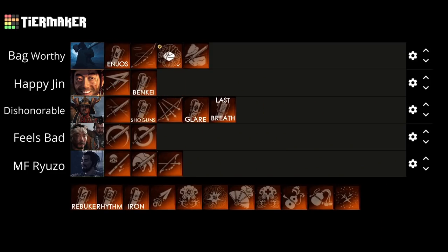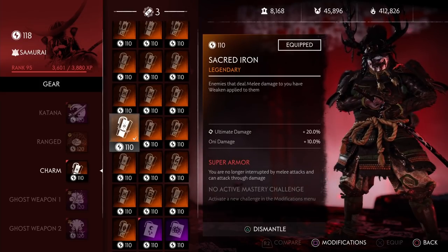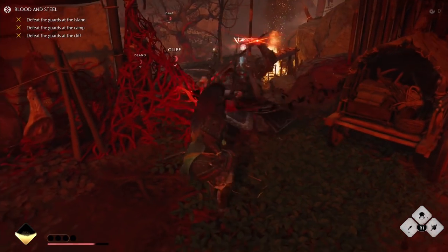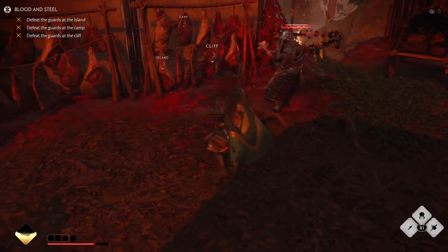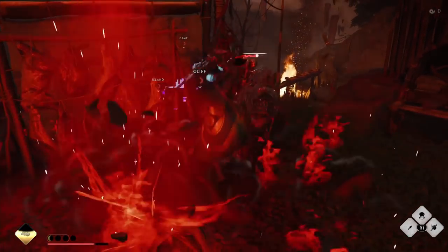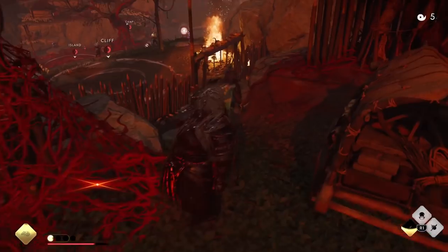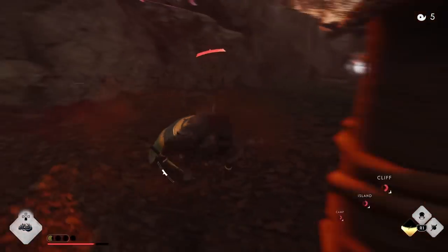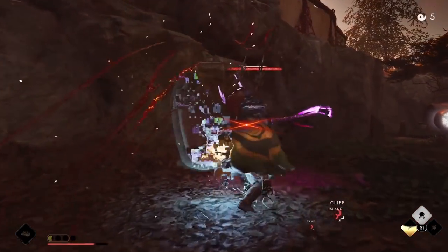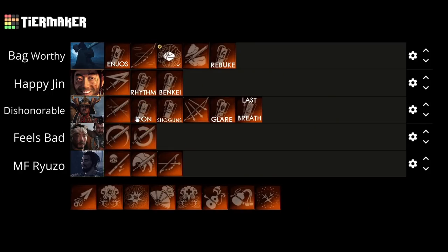Next up we have Sacred Iron. Enemies that deal melee damage to you have a weaken applied to them. The best situation is with an Injury Resolve build as it does require you to take damage. Keep in mind that in some cases when an enemy goes through your guard on a block, this perk will also proc. Weakening isn't the strongest effect in the game but is pretty good. So I'm putting it right in the middle above Shogun's Fortune at the Dishonorable tier.